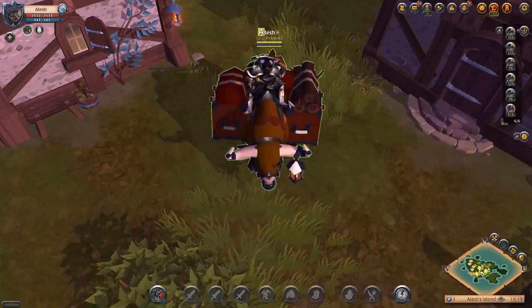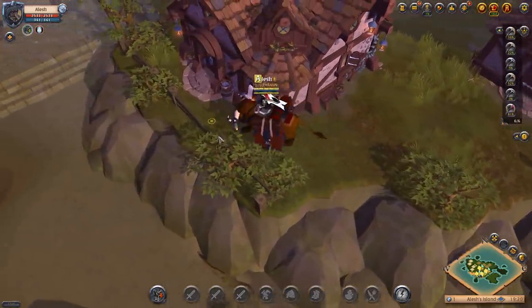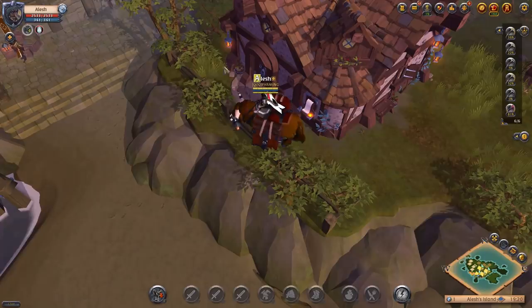To begin messing around with laborers, the first thing you're going to need is an island. I have explained how to get an island multiple times. All you need is at least 30 days of premium. Then you go to the island merchants in your city, purchase the island, and you can begin messing around with laborers.